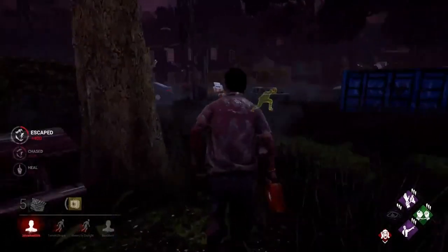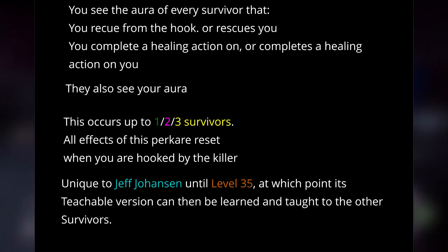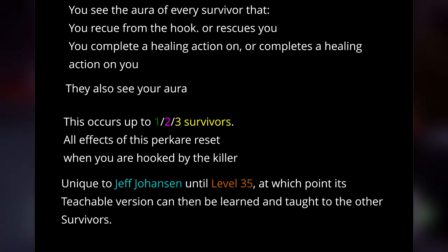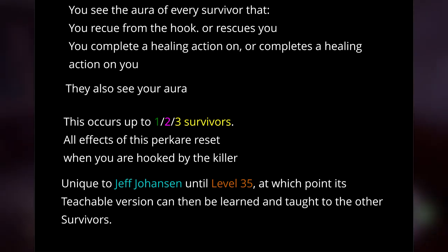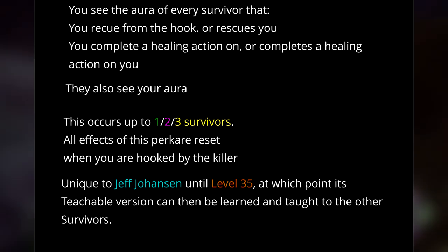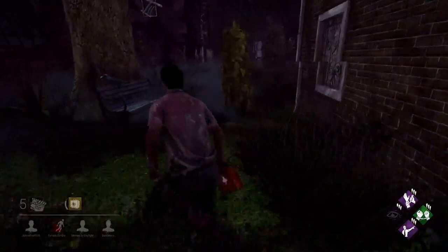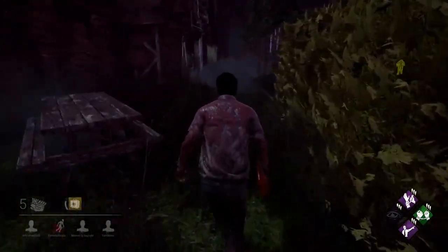Now moving over to the new survivor's perks. Jeff's first ability is Aftercare, which lets you see the aura of every survivor that either you rescue from a hook, rescues you, completes a healing action on you, or you complete one on them — and they're also able to see your aura. This will occur for up to 1, 2, or 3 survivors depending on your tier, and resets once the killer has hooked you. It's teachable at level 35. The closest perk to it is Bond, except this appears to have no range and only works once you've interacted with each other.